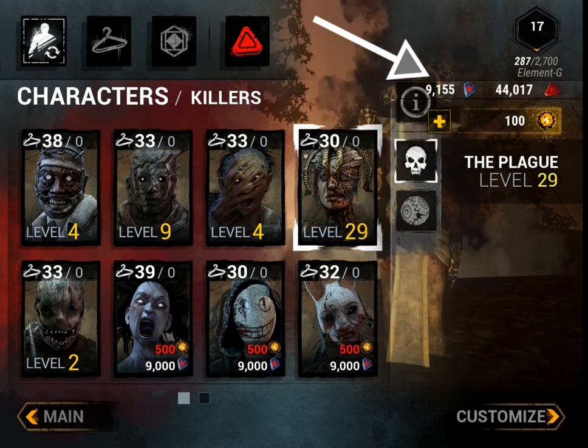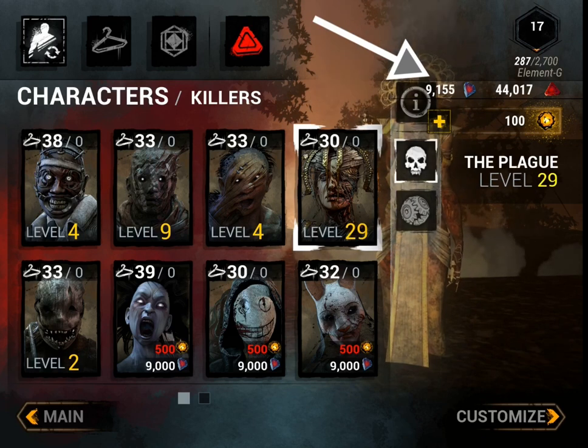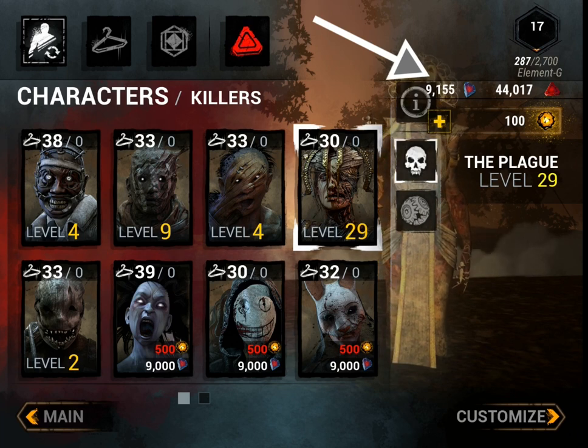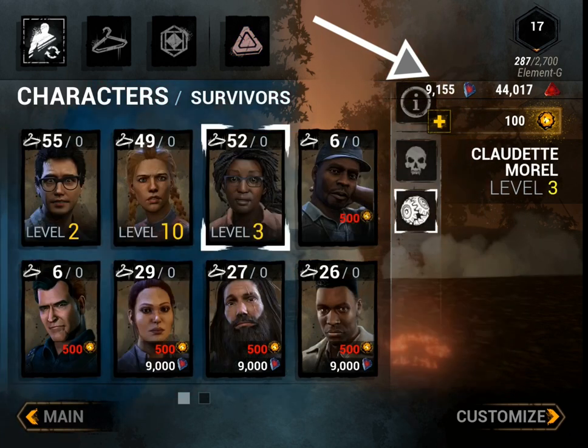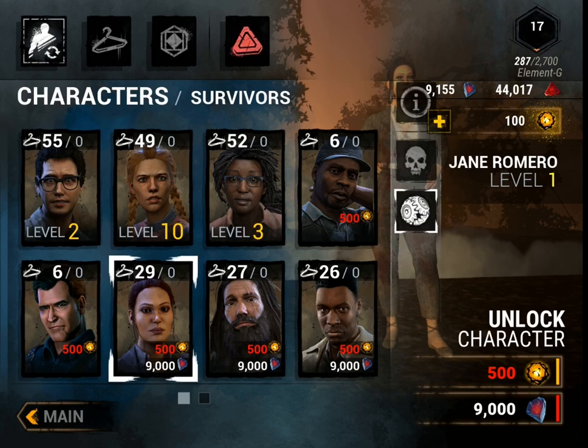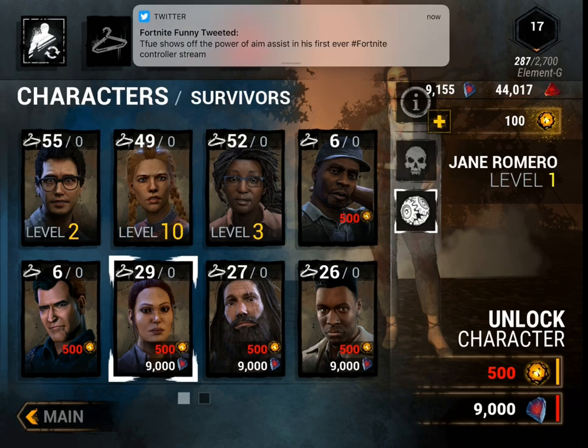You level up by playing your characters. As you guys can see my Plague is level 29 — I've been focusing on her, trying to get her to level 50 first, then I'll switch to other characters. But if you can't grind for that long — honestly, if you first download this game and don't spend anything on skins, you'll only be able to buy one survivor, and the next one will take weeks and hours upon hours of grinding to get another 9,000.